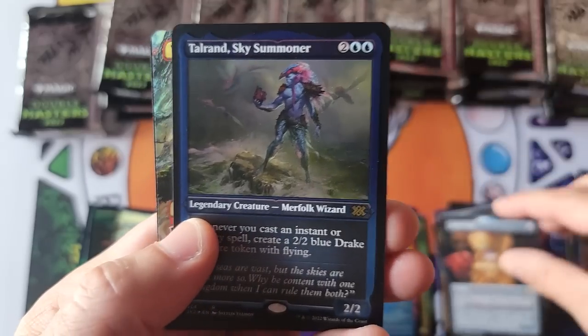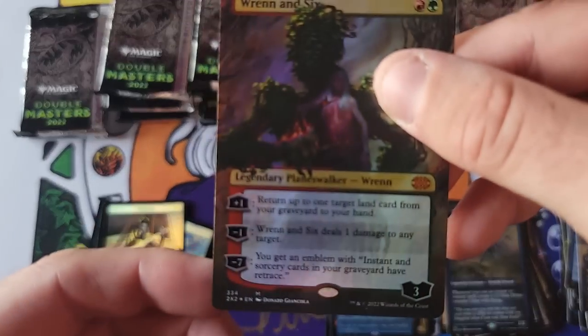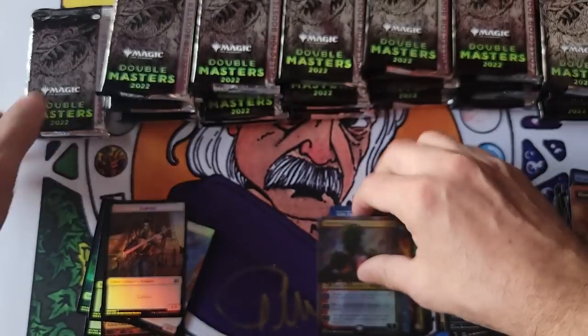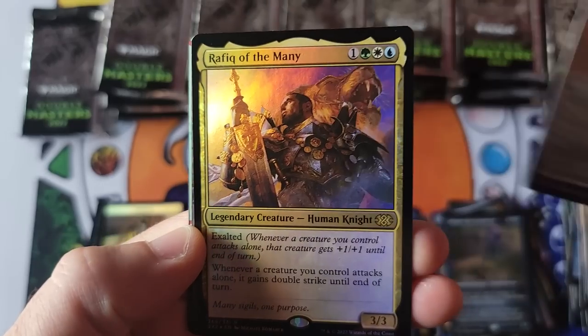Beautiful Borderless Aether Vial — very nice. And Ren and Stimpy — it is not textured, it is card number 334. That is gorgeous. God, that looks so good. No matter how many times you see certain cards, and that is one of them — it just takes your breath away. Such a beautiful card. Golly.